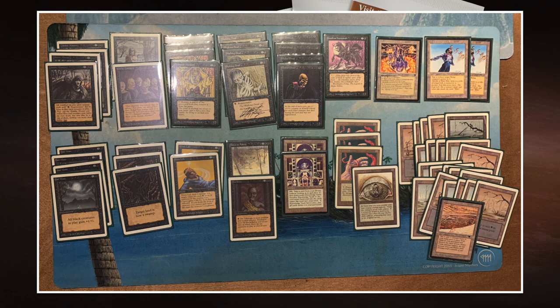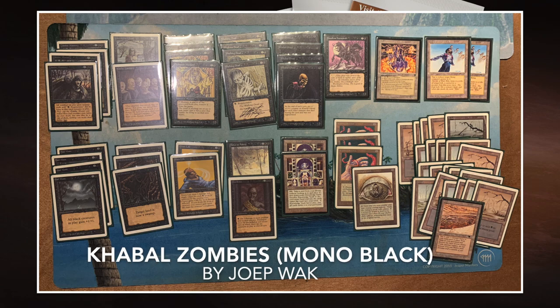This deck is looking pretty scary. If he can get his zombies out early, get his Zombie Master, then start giving me Swamps so they're unblockable - he's going to kill me. If I'm going too fast, he's got a disc and can blow up the board and start rebuilding with regeneration. I'm also liking the two Islands of Vak Vak there in the right top corner. This is the deck of my opponent Joop Vak. Now we're going to have a look at my deck - Flying Elementals.